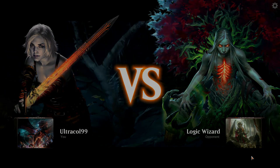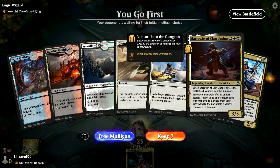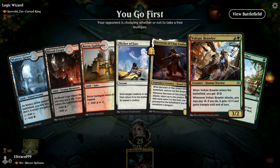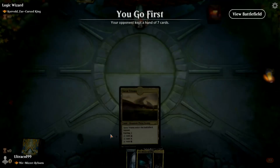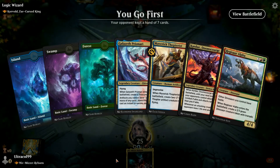We got a Corval - this could be interesting. Corval is one of the strongest commanders. Not great hand though - we got a mulligan again. We're apparently not allowed green mana. We're going down to five cards.